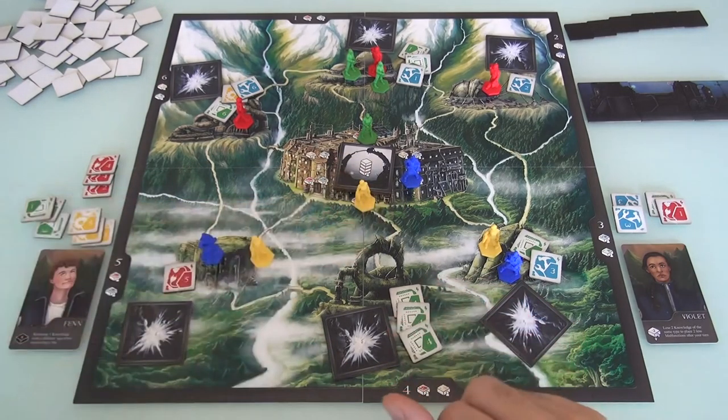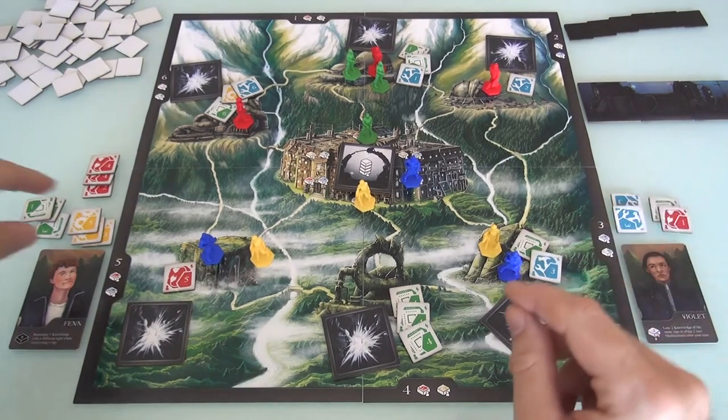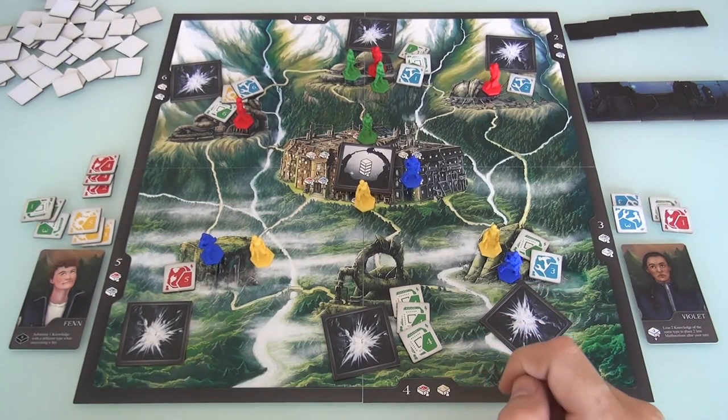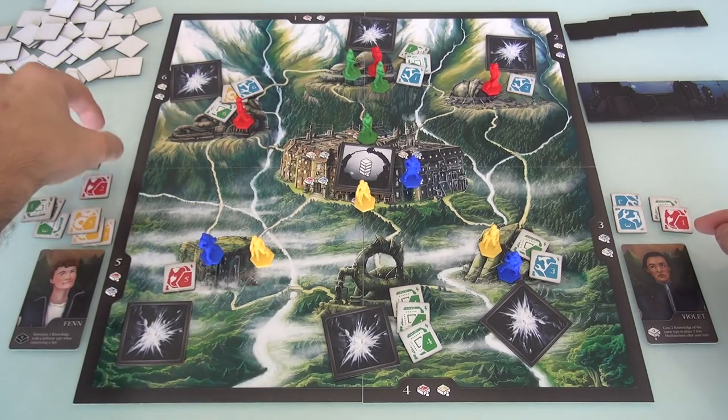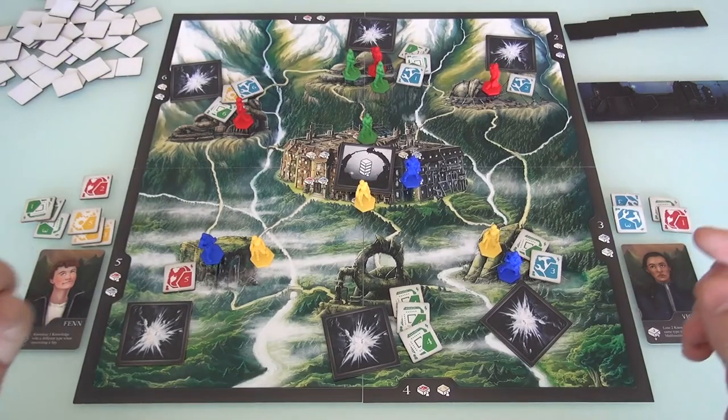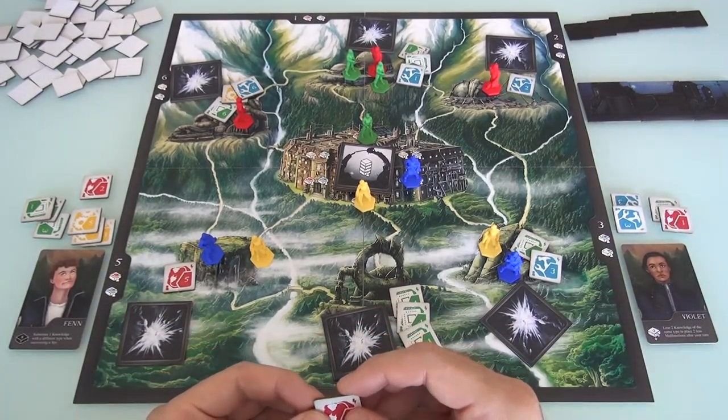I keep the greens because there's a lot of greens out. Do I keep two yellows or two reds? There's a yellow and a red out. Jen's already got some red - so all things being equal, I should throw away the reds, let her have the reds, and keep the yellows. So I'll toss two reds. That's super duper painful.